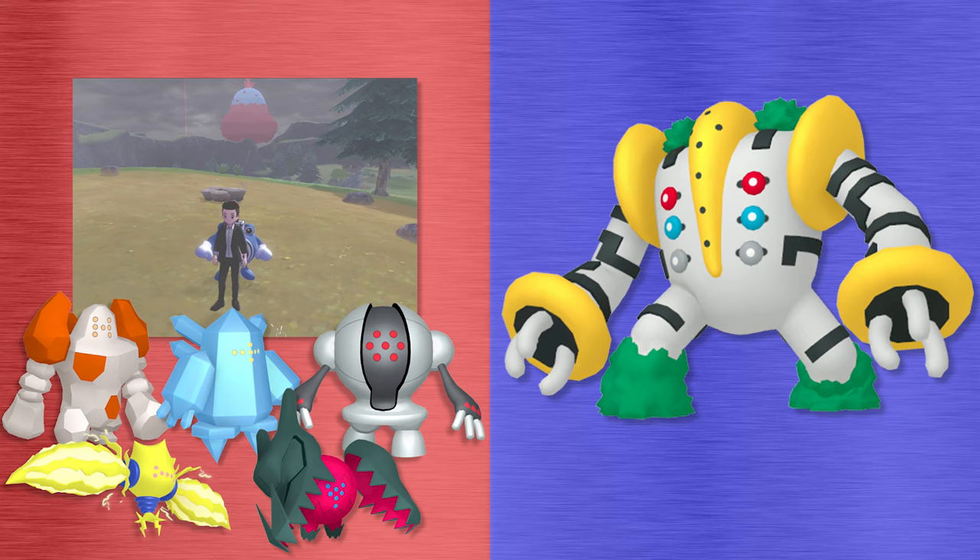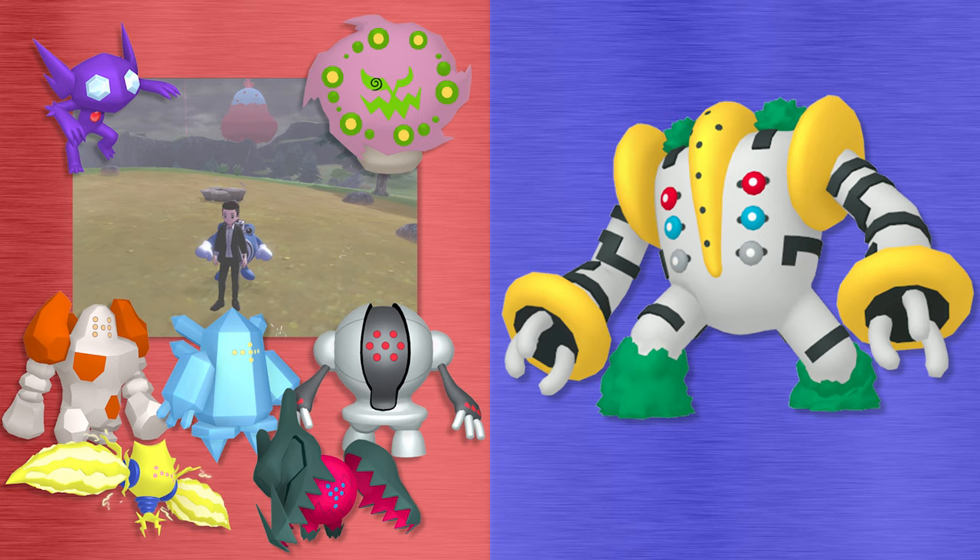Another side note: when you fight Regigigas, it will be a level 100 max raid battle, but according to Serebii, its moves are Giga Impact, Zen Headbutt, Hammer Arm, and Crush Grip — so if you make your lead Pokemon Sableye or Spiritomb, it shouldn't be able to touch you.